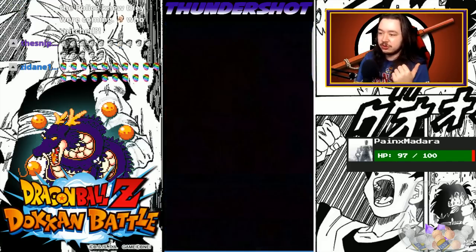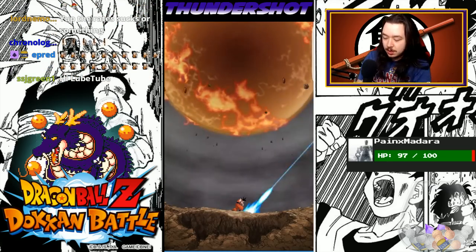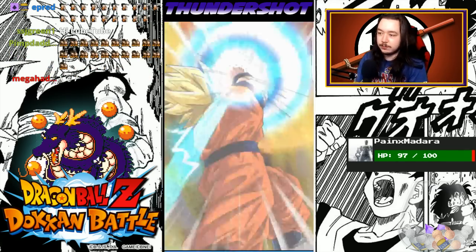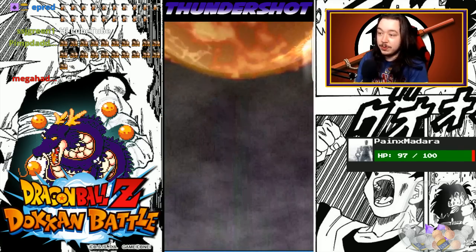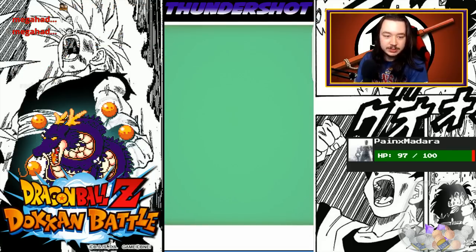The main cards I'm looking for here is either Super Saiyan Rose, because he would go well with Vegeta as a leader, or a Goku duplicate. Those are the number one and two things I'm looking out for. If I accidentally did a multi-summon right now instead of a single summon, I'm going to be so pissed.